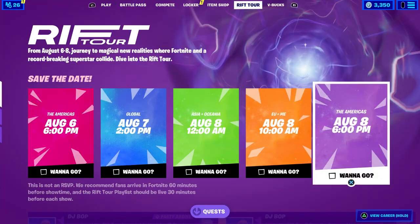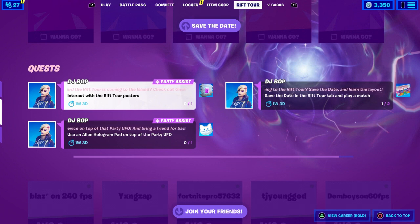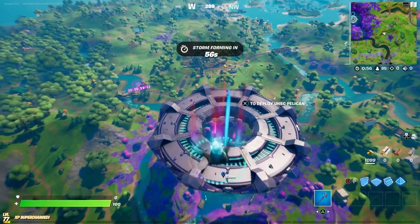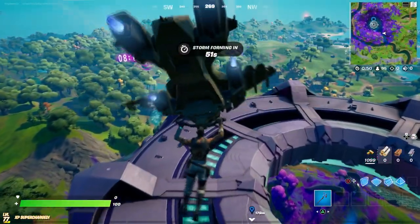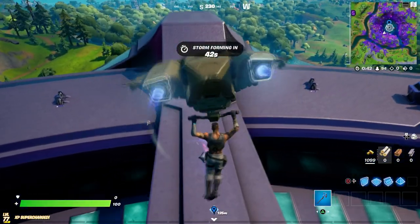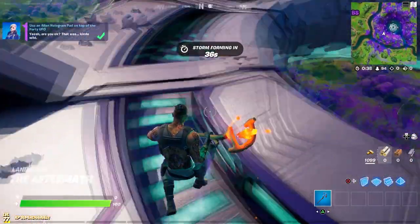Starting on August 6th, which is the event date, there are going to be multiple free rewards you can get. These are the quests you can do right now — you can get a spray, loading screen, and emoji. For the first challenge, come to the middle of the map and step into one of the holograms that are on the UFO — just walk through it.